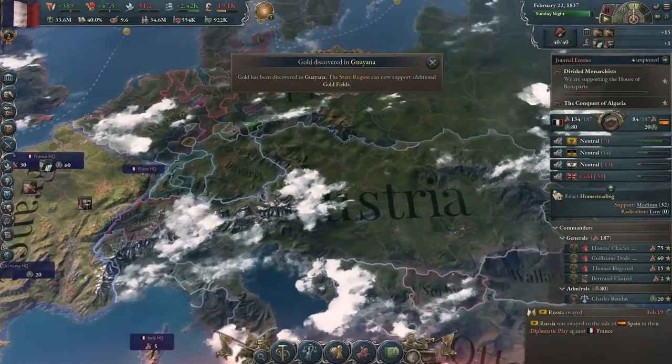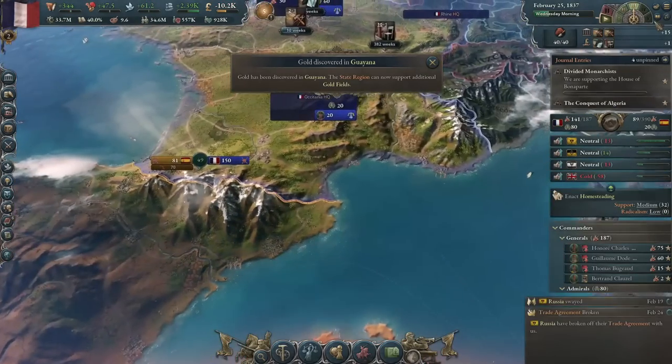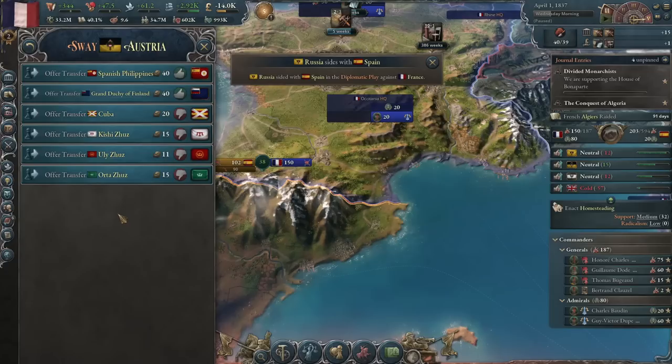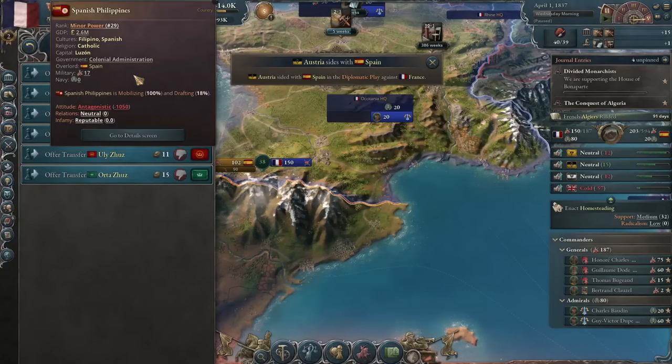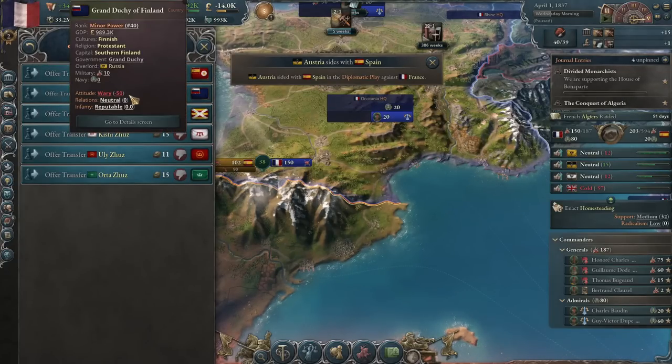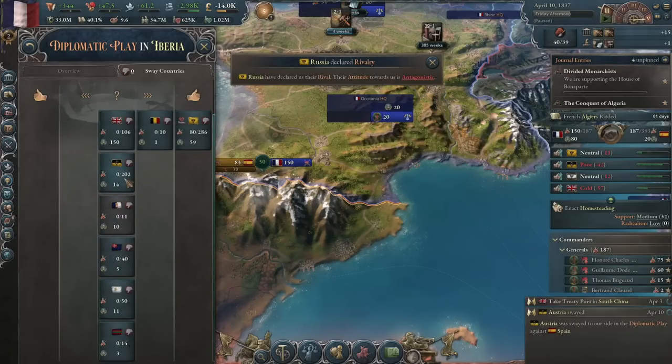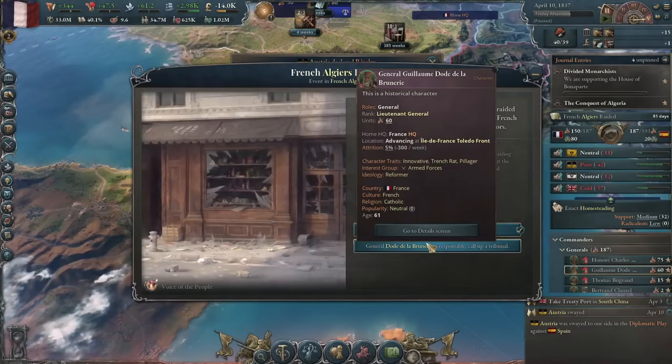Russia joined the opposition. Austria joined the opposition. Will anybody join me? No. We can offer transfer subject — the Spanish Philippines, the Grand Duchy of Finland. We got Austria out of the war! So it's just Russia and Spain. Intense diplomacy, dude. Russia, will you join the war? We could transfer the Spanish Philippines. Stupid, I know, but maybe they'll yield.